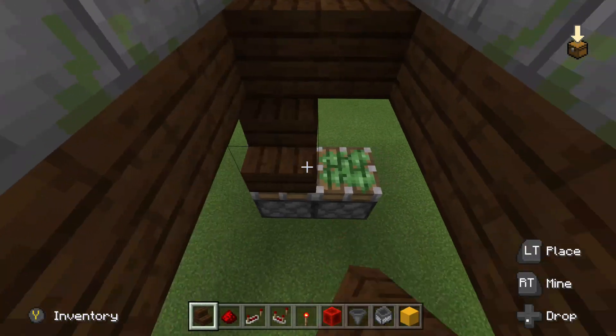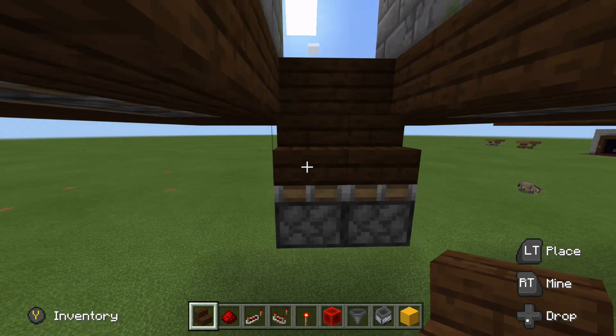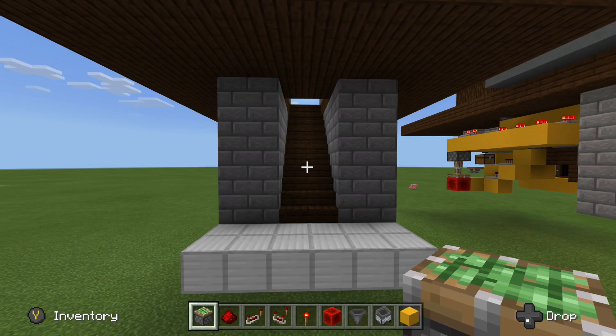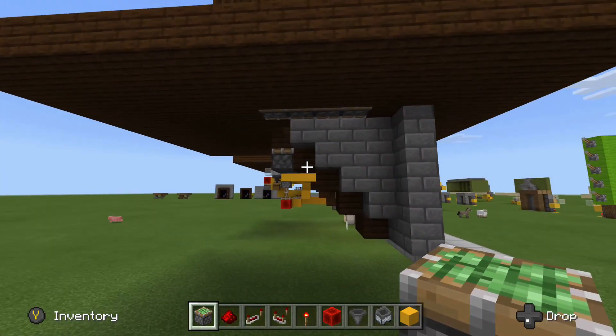Next we are going to put stairs on the face of these pistons so that when they're extended, they will be at the correct height. I am going to build my staircase down 6 blocks, but you can build yours down however far you want. Now that we've got all of that completed, we are going to start wiring up the redstone circuitry.